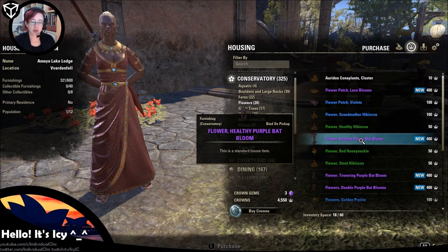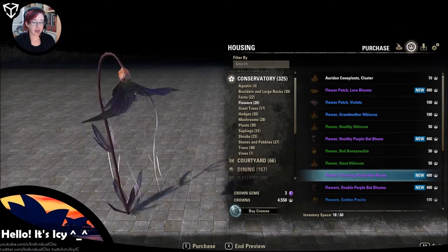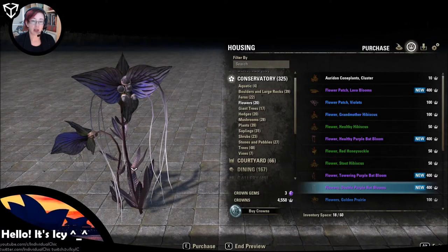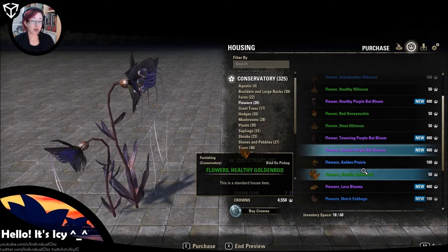We've also got the purple bat blooms. You will see these around a lot in Morrowind in varying sizes. We have that one, the towering bat blooms, and the double bat blooms. These were available from the luxury furnishing vendor maybe two or three weeks before Morrowind was announced, or before the PTS server was released. You might see these floating around purchasable for gold — that's where they came from. Remember, if you buy something for crowns, it is locked to your account and you can't trade it with somebody else, so keep that in mind.